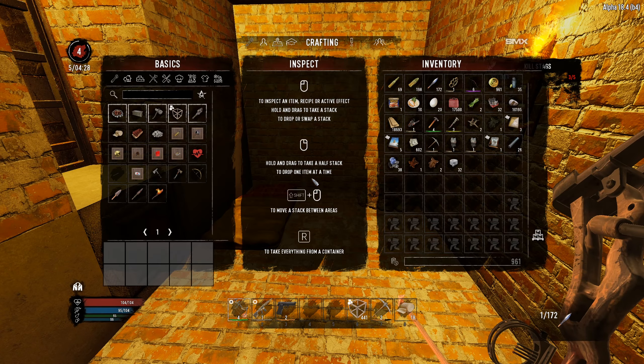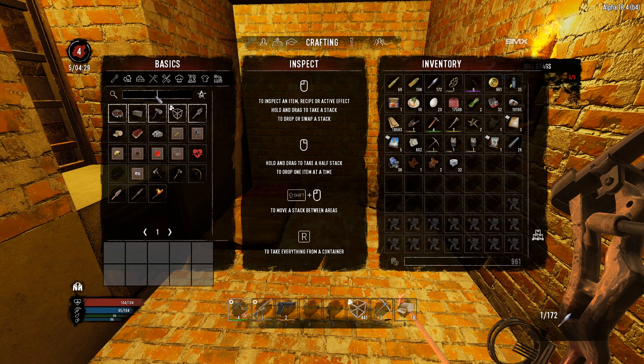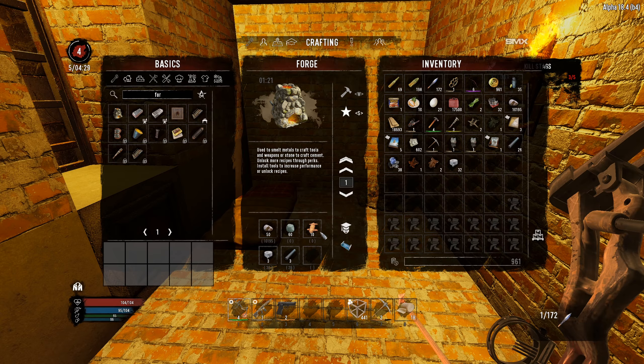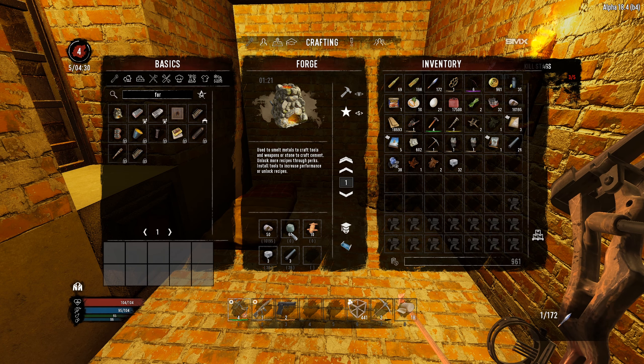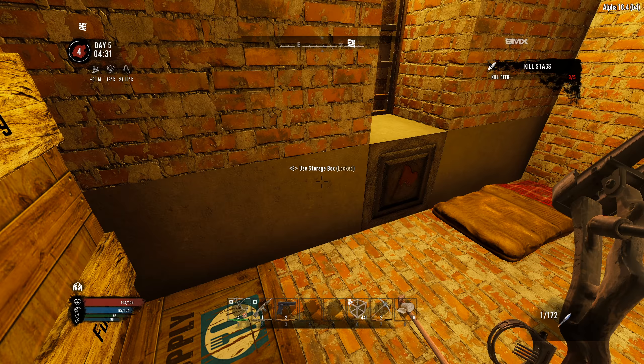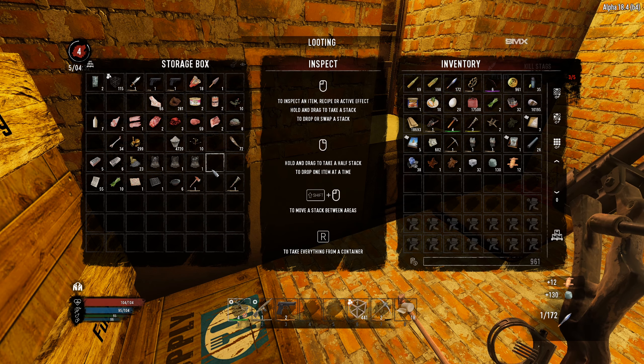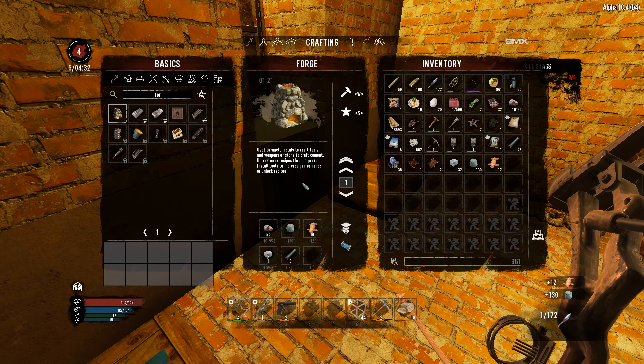We are going to make a forge. Let me go into the menu and see what we need to craft it. We need some regular leather and some clay. I got enough clay and enough leather in there. Let's go back — forge — we're going to craft that.